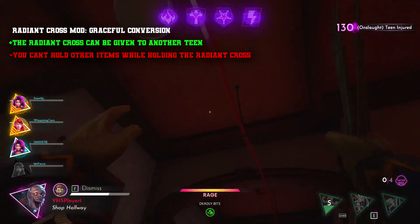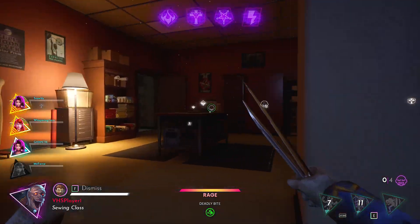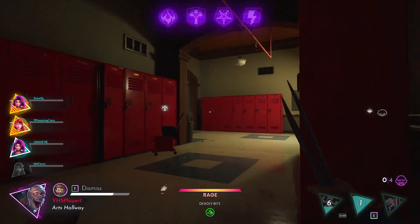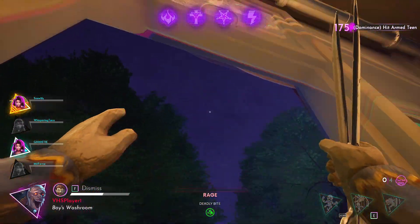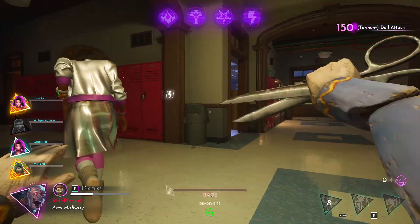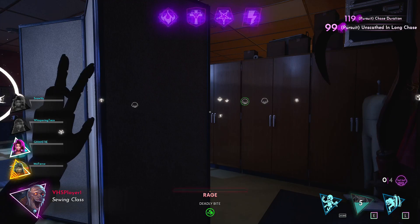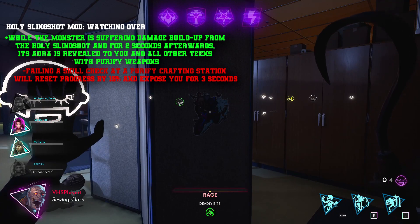Radiant Cross mod 'Graceful Conversion' — the Radiant Cross can be given to another teen, but you can't hold other items while holding the Radiant Cross. The negative is just that I wouldn't want the devs to have to create a new hotkey — instead you'd just press the normal R button to hand over your weapon to another teen. Since you won't be able to hold other weapons, handing it over makes sense. It would be really fun to use — maybe trick the monster since they think the Gloria has a Radiant Cross, but actually she's handed it to Leo. This could also be a perk in the future allowing teens to share weapons with each other.